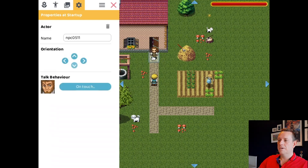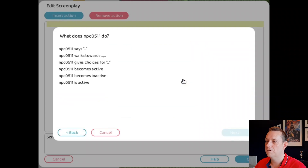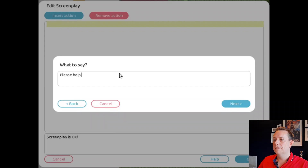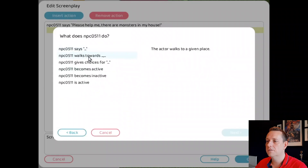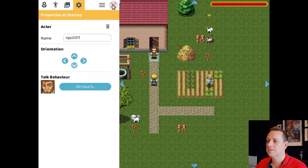Now we're going to add some actions to this actor. So when the hero touches this actor, we're going to remove anything that's there and insert an action: who needs to do something? The farmer. What does he need to do? He has to say something. What does he say? 'Please help me, there are monsters in my house.' Next, he moves aside — because right now he's right in front of the door — so the farmer needs to walk towards here. Let's test that out.